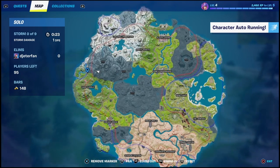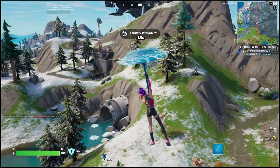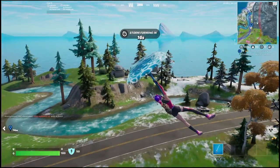If you come over here to Camp Cuddle, you're actually going to be able to find it right here on this little hill. It won't be on the map and you won't be able to see it until you get within about 10 to 15 meters of it.